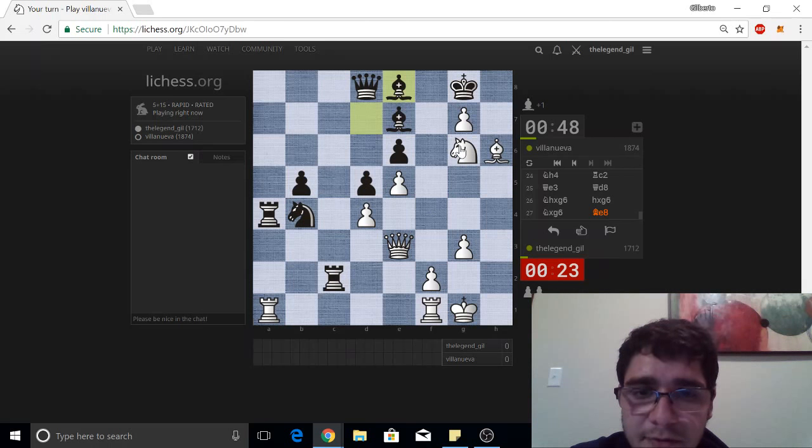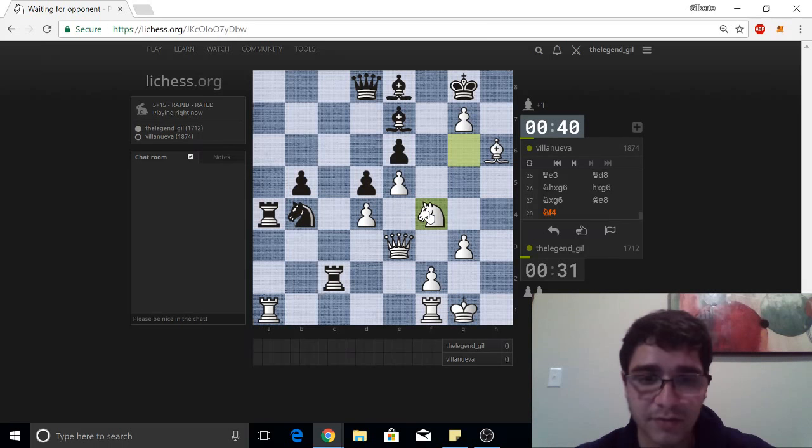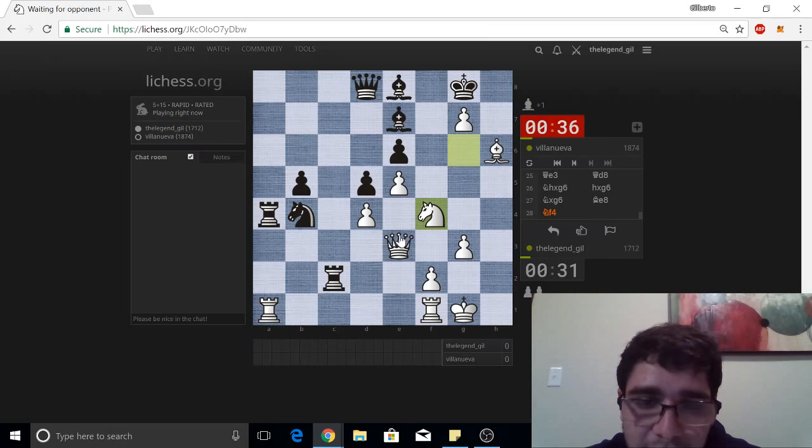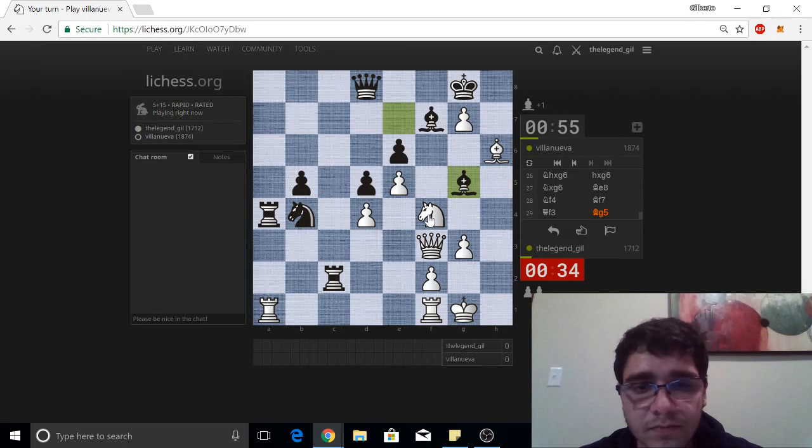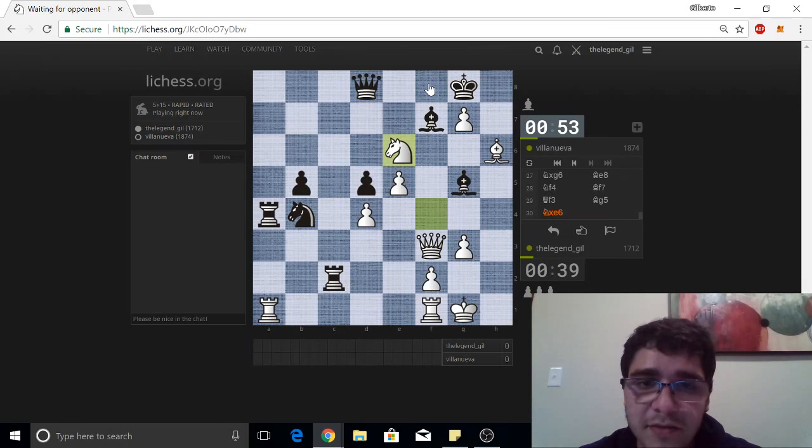Queen over captures, then what? We're attacking the square. I don't think that was the best move, but had to play something — I don't want to flag. My queen is getting active somehow. Let's get ready. I think that drops.